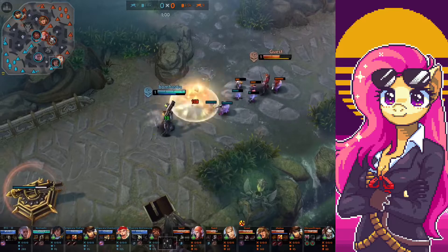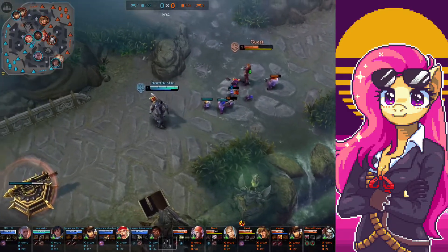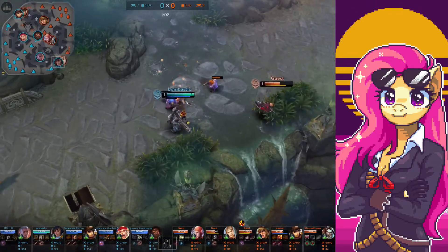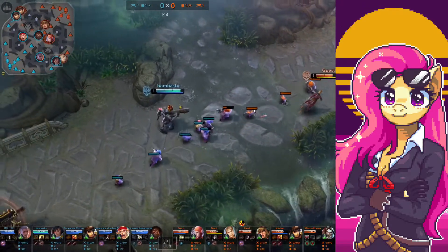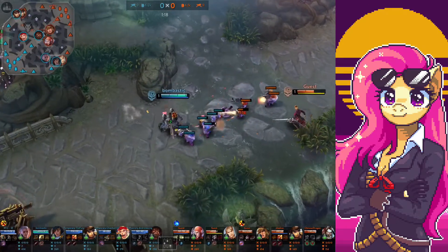I would rather go for a more selfish build. I'm laning against a Blackfeather, and Blackfeather is a really good hero against me, so I'm trying to make sure I can poke him and make sure he doesn't use his B on me — otherwise he's going to get a barrier and I won't be able to trade with him.